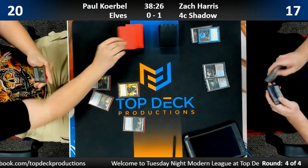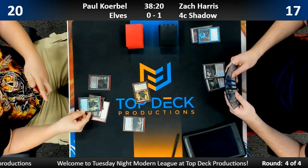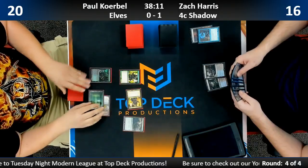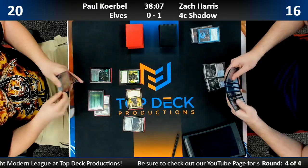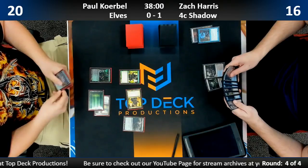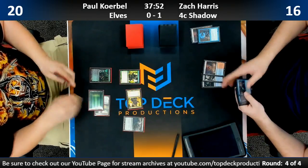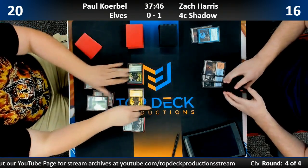Zach displays a fetch-Delta and passes back the turn. Attack for one. Here's a second Elvish Mystic. Paul says it resolved — Zach says yeah, I don't run creature counters. They just play Remand in the game. That's the green dual land from the Lorwyn block. Paul is going all in on spice with green-white and black too, playing all the cool-looking Elf cards.